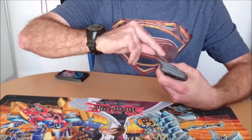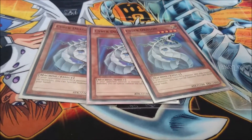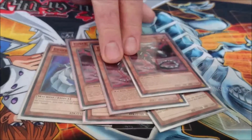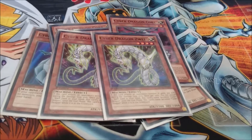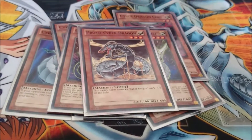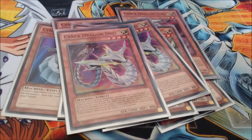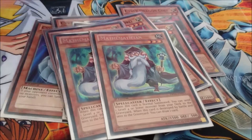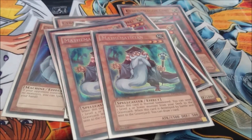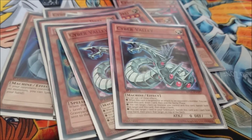Start off with three Cyber Dragons, then three Cyber Dragon Cores, two Cyber Dragon Zwei — basically pretty much all the Cyber Dragons. One Proto Cyber Dragon, two Cyber Dragon Drache — three tends to be a bit too much. Two Mathematicians to send Core to the graveyard quicker, and if it's destroyed in battle we get to draw one card, so it's a handy card. And two Cyber Valleys to stop attacks and added draw power.